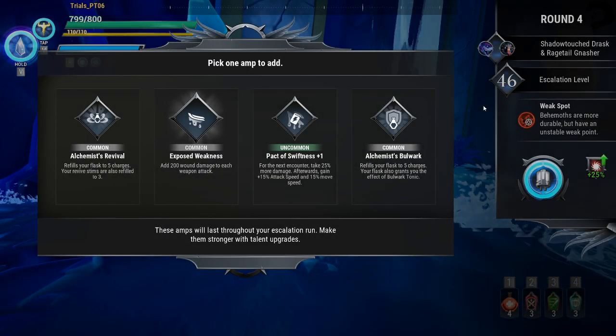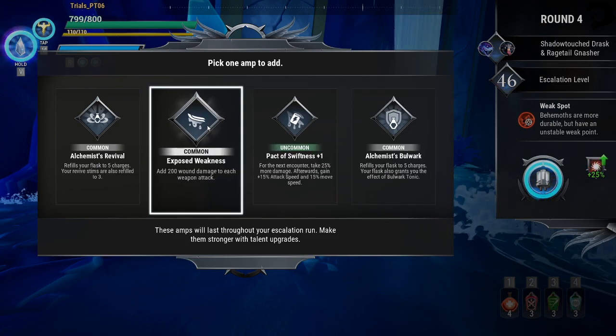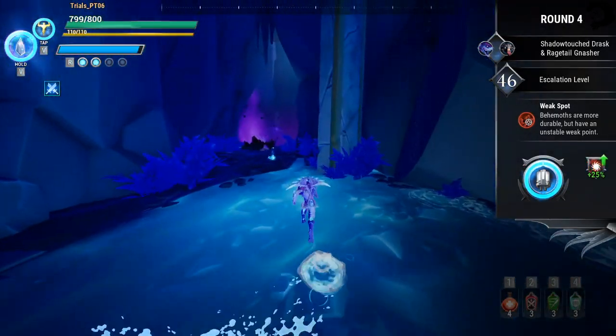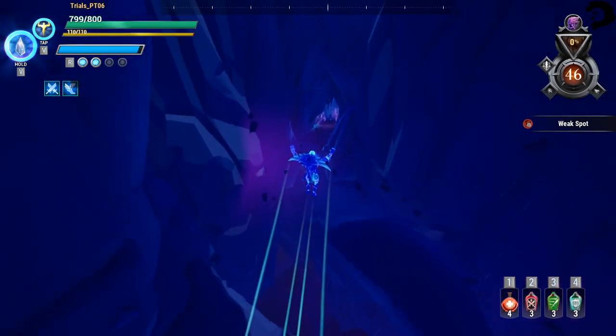We just defeated the Quill Shot on round three. I do have one of the Wound Amps so I'm going to get the Exposed Weakness. We have Shadow Touch Drask and Rage Tail Gnasher for our round four fight.